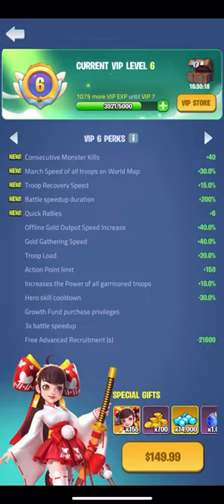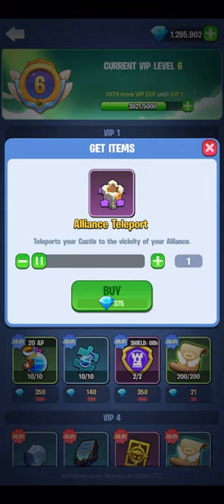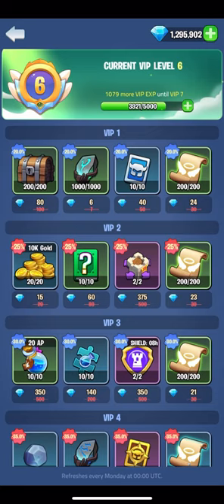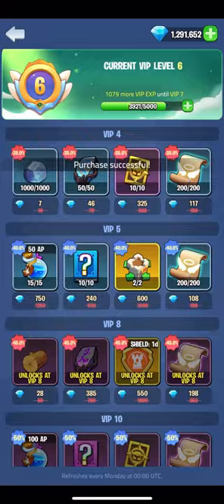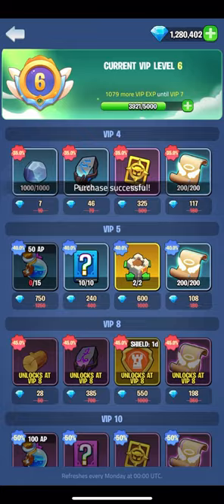Quickly covering the VIP store as I forgot to earlier. Each week this resets and every week I'll buy the AP, alliance teleports and teleports. If I were a higher VIP level I would be getting the same as previously mentioned as well as the dragon ruins.